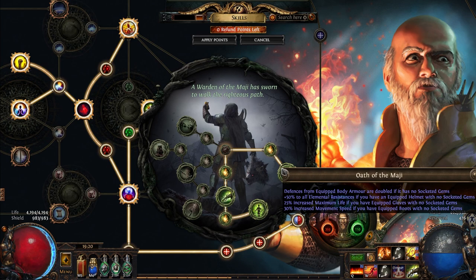So here we have the Warden passive tree. In Act 2, or potentially even before that, you can get both of the Magi. If you have no socketed gems in your chest plate, it doubles the defenses — not that important. If you have no socketed gems in your helmet, you can get 50% all res. If you have no socketed gems in your gloves, you can get 25% increased life. And most importantly of them all, if you have no socketed gems in your boots, you can get 30% increased movement speed. You can change your secondary sensei anytime you'd like, so you can always change this later when you finish the campaign. But when you League Start, having 30% increased movement speed is a really big deal. If you can just pick up the movement speed with the all res, or the movement speed with the maximum life, it will help you League Start faster than you ever have before.